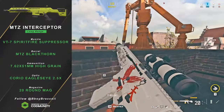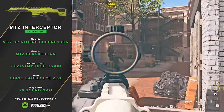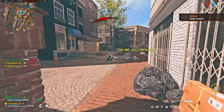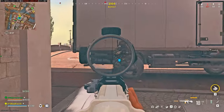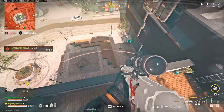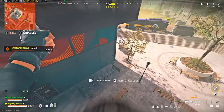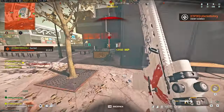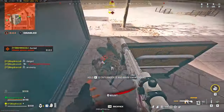In second place for snipers, it's actually not a sniper rifle — it's the marksman rifle, the MTZ Interceptor. The other non-one-shot snipers have slower fire rates and even less headshot damage than the MTZ Interceptor. Since the MTZ shoots way faster, has no recoil, and ties or wins on two-to-three headshots, there's no point using a non-one-shot sniper when the MTZ Interceptor exists.